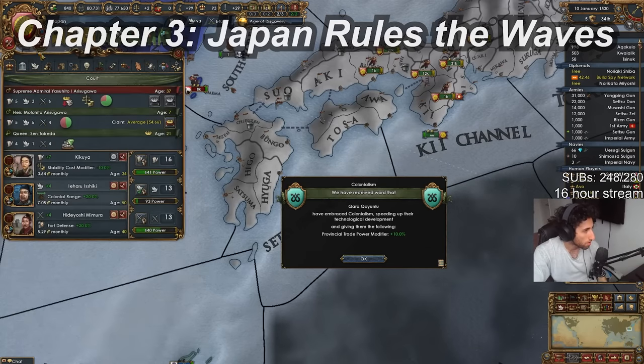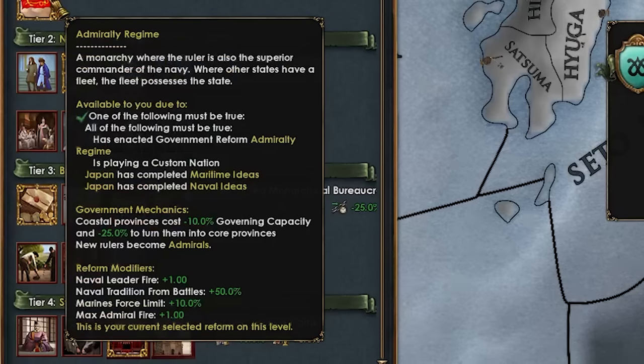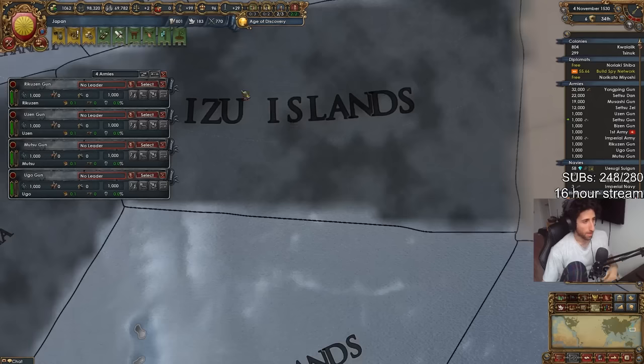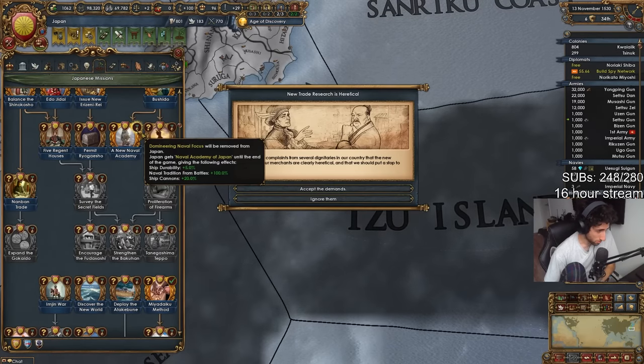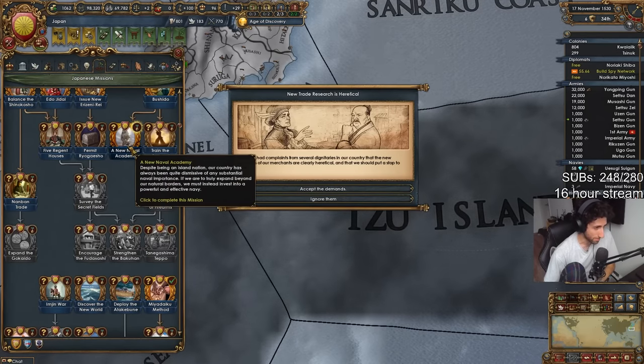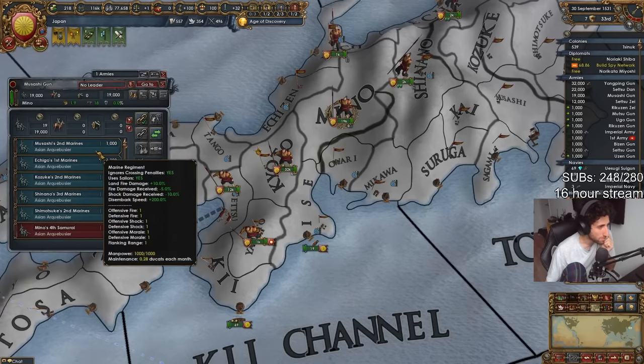We do get access to a unique naval government type — the Admiral Regime — that is pretty good for what we're trying to do in this game. The new ship durability, naval tradition battles, and ship cannons bonuses last until the end of the game. After clicking this mission, look at our samurai marines.